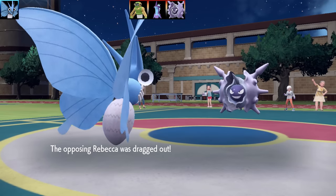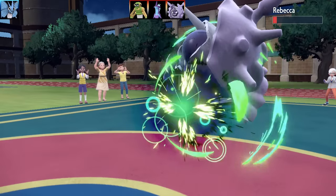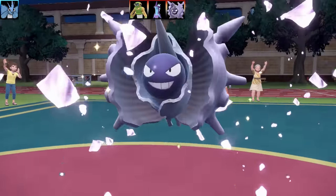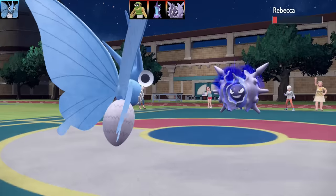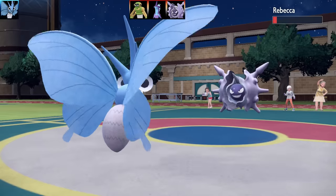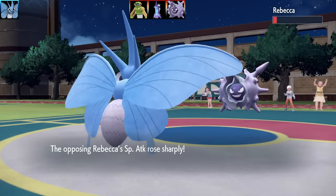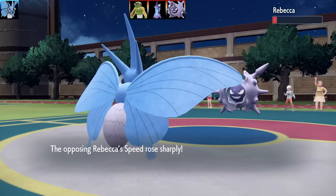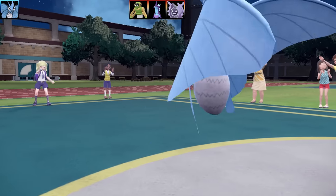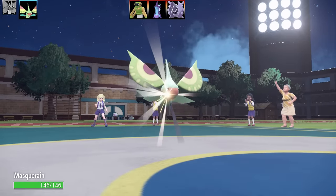Next Pokemon is a Poison type — I don't know what it's called or why it's named Rebecca. I'm not sure if they were running a theme team with certain nicknames, so if anyone can pick up on anything let me know. We got a Shell Smash Cloyster. This is a very very big problem — pure sweat. I'm racking my brain trying to figure out how to get around it, and Cloyster goes for Icicle Spear, baiting me into bringing in Masquerade.